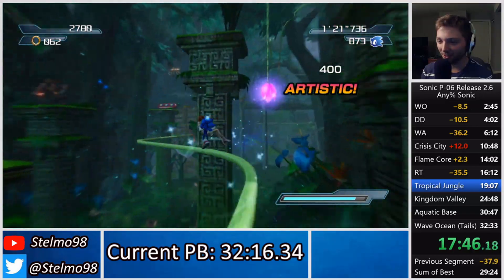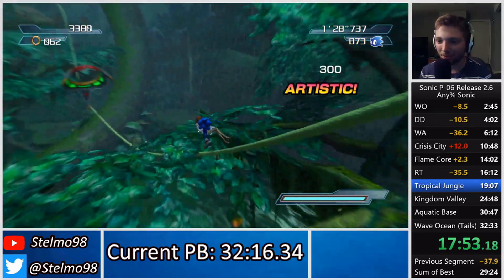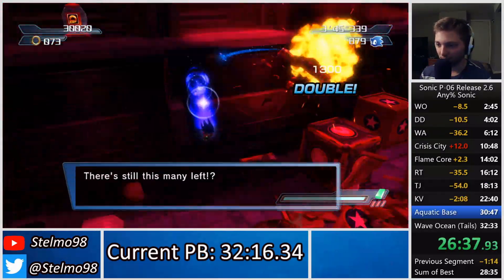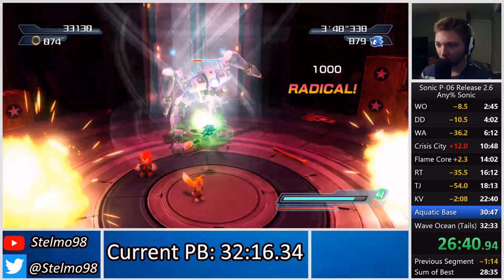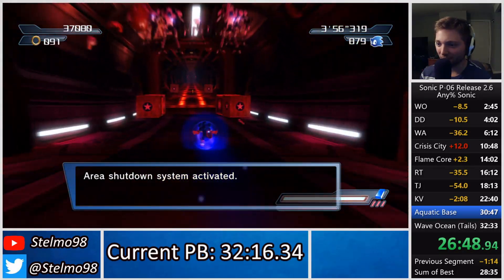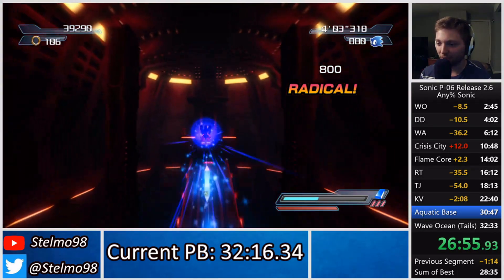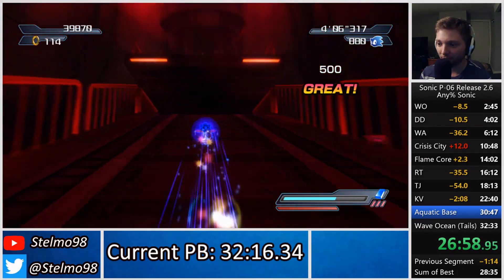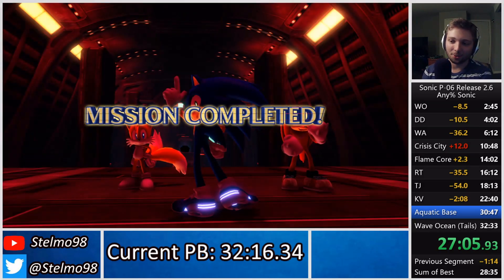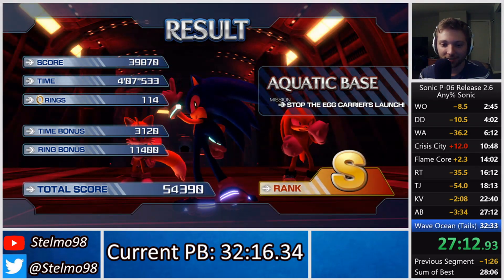All right, I guess we're doing it that way. I honestly kind of love section two of Tropical Jungle — that little part has so much movement. I'm not sure if the green gem is faster there, but I want to get as many gems in as possible. With the green gem right there, every useful gem is used — the yellow gem and the red gem are pointless. Looks like we might be getting a 28, definitely sub-30 unless I die in Wave Ocean with Tails.